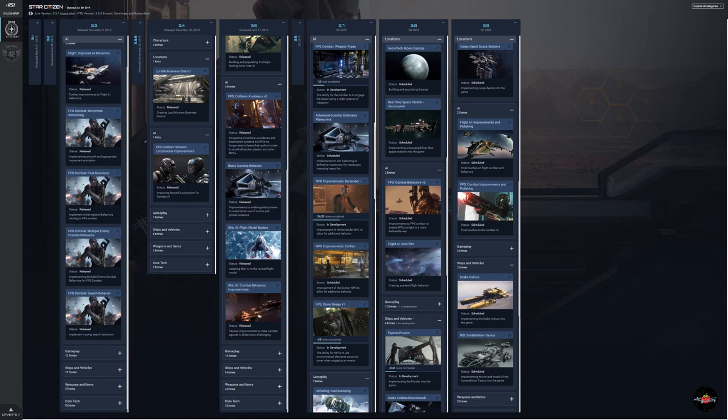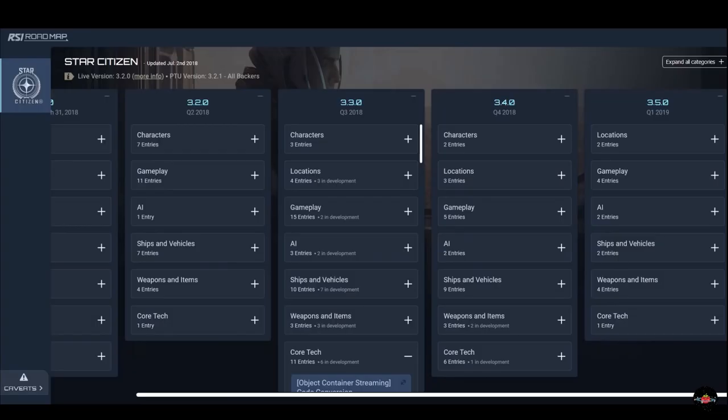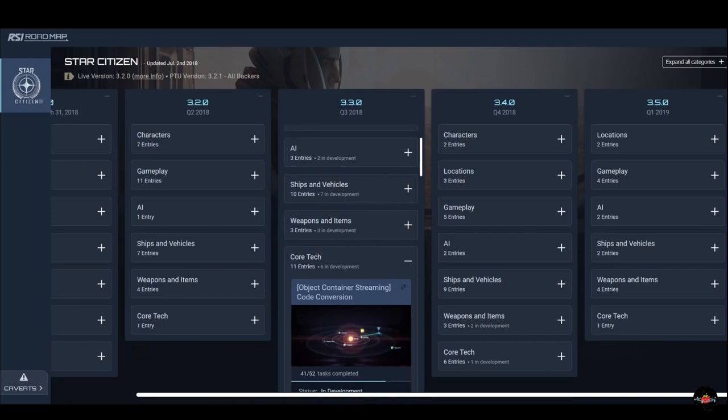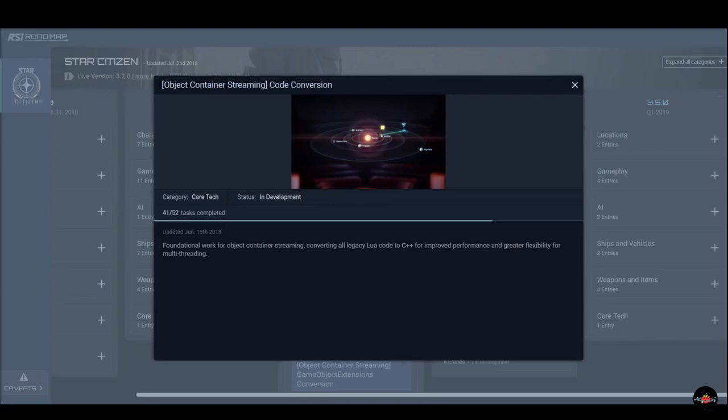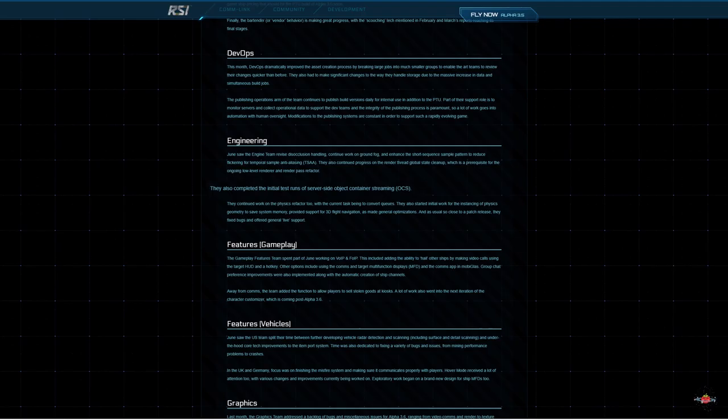We have seen some improvements in 3.3, 3.4, and 3.5 and are expecting more in 3.7 through 3.9, but this could be a network problem. So while we will see AI improvements, we might still be throwing headshots at these guys while they're running in circles. Speaking of network improvements, Chris and Sandy also spoke about the improvements being made on client-side object container streaming. At the time we didn't realize that was different from server-side object container streaming, which we're waiting for now. And while it's not on the road map, we are seeing that they're testing it through the monthly reports, which is very good.